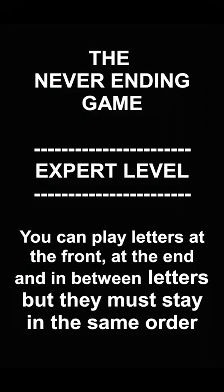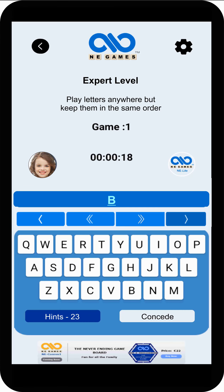The Never-Ending Game, Expert level. At expert level, you can play letters at the front, at the end, and in between letters, but all letters must stay in the same order. You can see letters being played at the front, at the end, and in between letters as they build towards making a word. It is not obvious which word will eventually emerge, and possibilities change with each letter played. In this example, the final letter played in between letters — the G — ended the word Abridged. The player who played that letter will have lost that round.